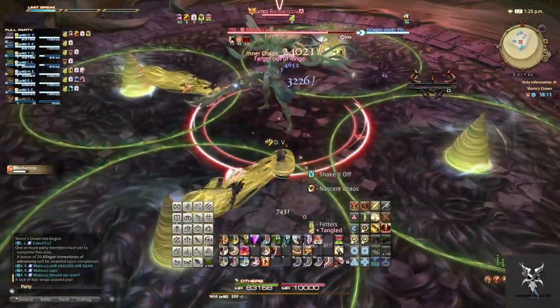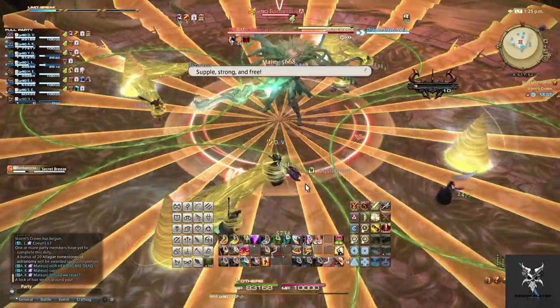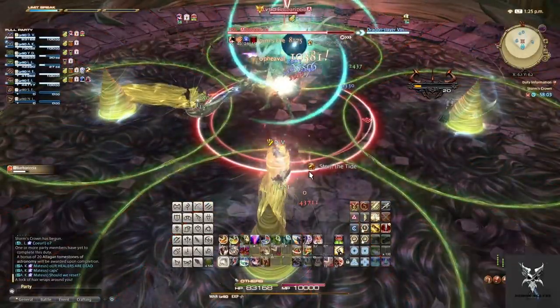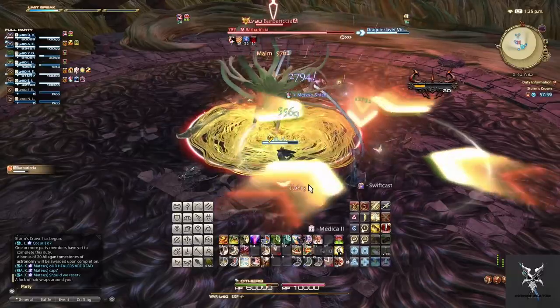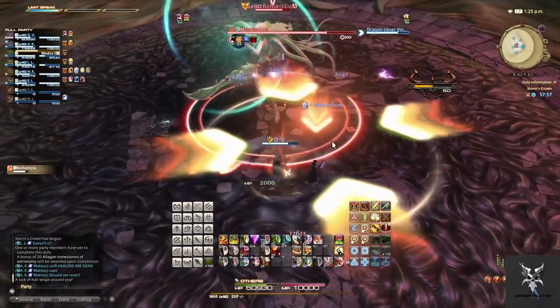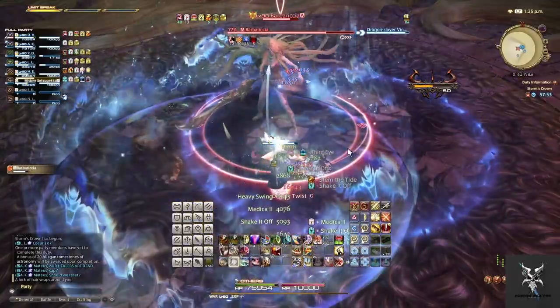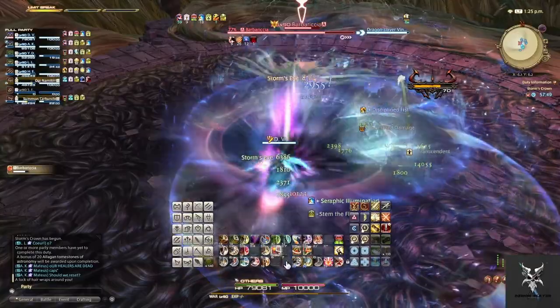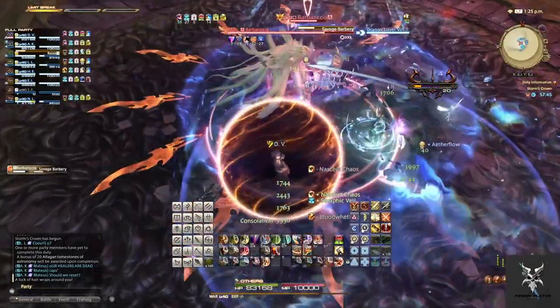You are going to move slowly while in here, so you'll need to already be aware of the AoEs and start to avoid them as soon as they happen. The first one will be directly on the player's location, so you'll want to move to either the left or right, and then after that AoE goes off, move back into the center of the circle. After the two AoEs happen, she'll follow up with a Group Up mechanic that does a considerable amount of damage, so you'll want to make sure everyone is grouping up to split this, followed by another Savage Barbary.